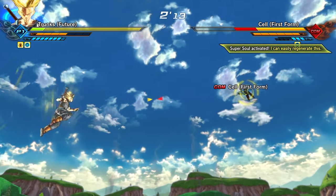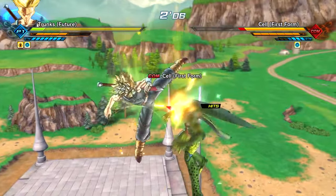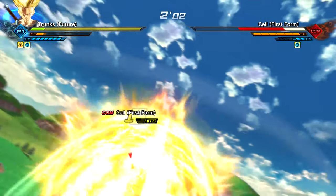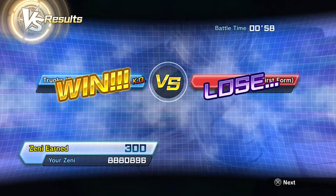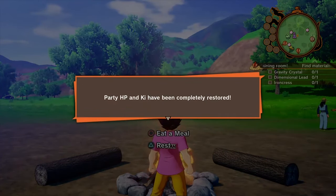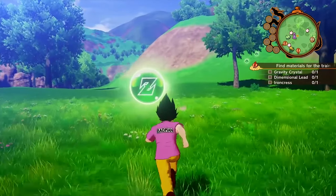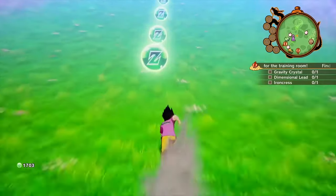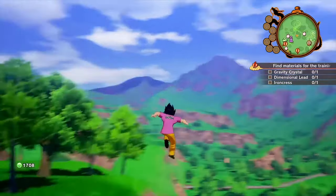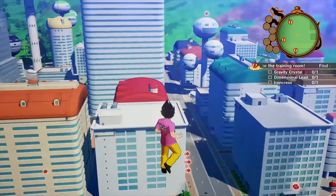Another thing I would like to see is Heat Dome Attack — that would be so hype. I'm honestly 100% sure they'll put it in because it wouldn't make sense if they don't. Imagine CC2 animating that ultimate attack — it would look so clean. And of course, you can level it up throughout the game; the stronger you get, the stronger the attack. That's what I like about Dragon Ball Z Kakarot — you can make moves stronger as you progress.